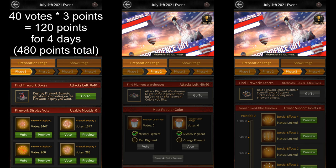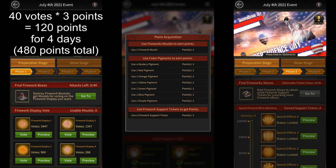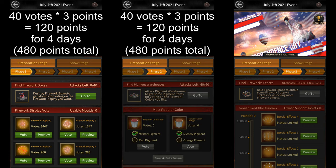By the end of the first substage you can get up to 480 points without spending. The second substage is similar to the first one. You need to attack pigment warehouses 40 times a day to get pigments that you can then use to vote and get points. You can either use a Mystery Pigment to vote to get three points, or you can use a Colored Pigment to get two. Assuming you only get one pigment per warehouse, the maximum points you'll be able to get without spending will again be 480 points, assuming you do 40 warehouses per day.